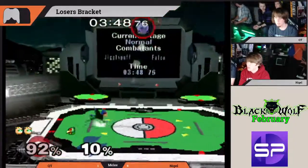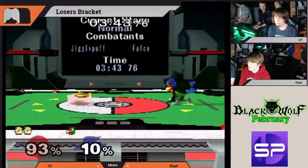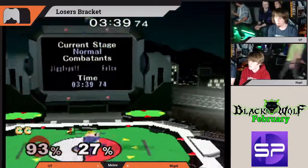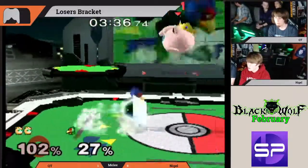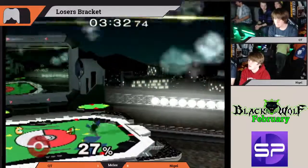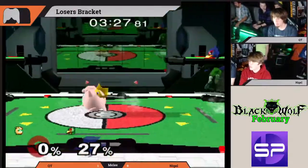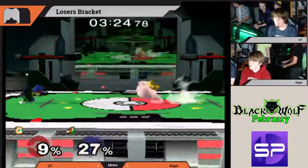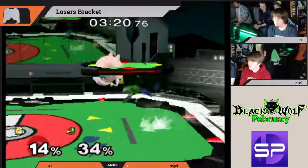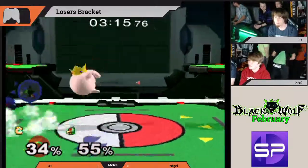Nigel failing to punish that pound, gets in with a neutral air to shine. If you fast-fall that and you L-cancel, it is safe. Great back air there from Nigel to even things up. Qt playing a great zoning game right now — gets in, he's gonna start the aggression. He's got stage control; Qt quickly takes it back.